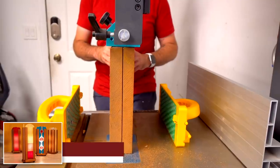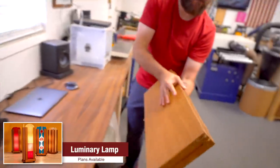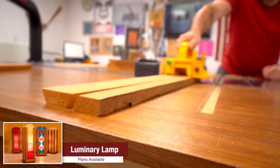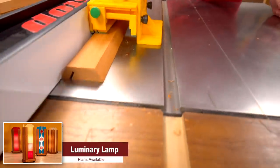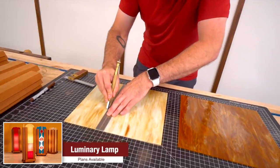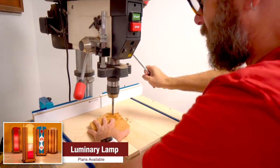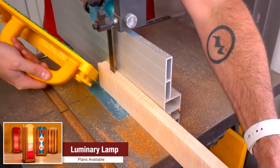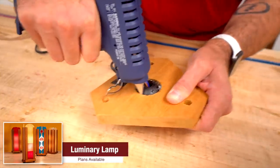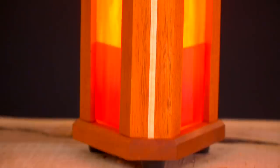Next up are these luminary lamps. I love this project. You don't need a lot of wood for this and you can make a whole bunch in a single day. You could use pre-milled lumber from your home center or a hardwood dealer. All the joinery is super easy and we go over it in the plans. What I really love about this project is how customizable it is — you can use glass, acrylic, or even wood veneers for the glowing luminary parts, and you can use a candle or a light bulb and add or remove embellishments as you need. A great project to batch out for your family this holiday season.